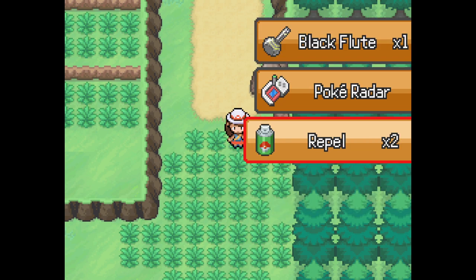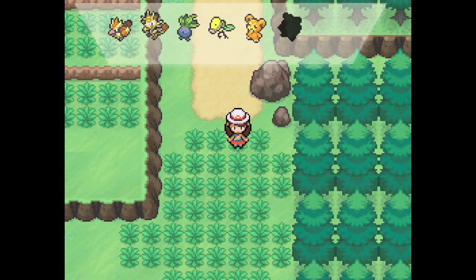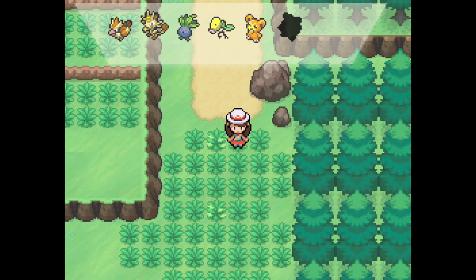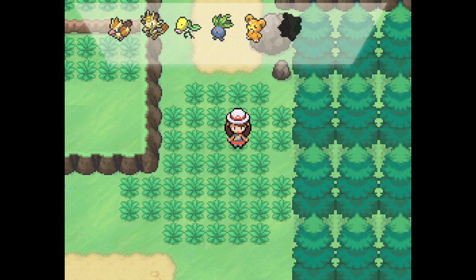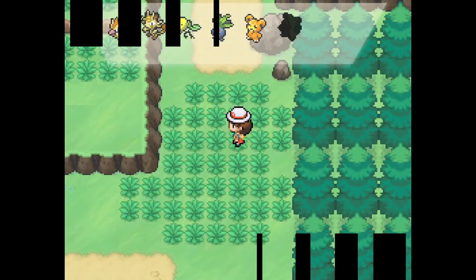So the way this works for the PokéRadar — lots of people are very confused about this. You have to pop a Repel, then use the PokéRadar. So on this route there's a Pidgey, Meowth, Oddish, Bellsprout, Teddy Ursa, and whatever that is — that's a Clefairy. And once you've encountered all the Pokémon on a route... Does the Repel not work? Maybe we just got one. It's definitely not working. Did I not pop it correctly? Walking out of the grass and walk back in. Maybe it's that.